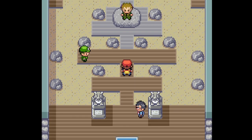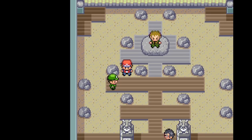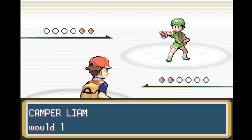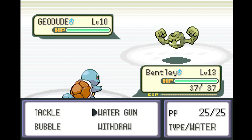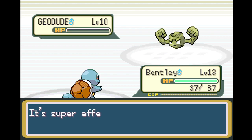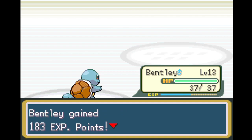So how the Pokemon gyms work is we just have to defeat — you don't even need to defeat the trainers, you could just walk around, but I like facing them. In this case just this one guy. Camper Liam sends out Geodude. We send out Emily at level 10. We have a Water type advantage, so all of our moves will be super strong, causing us to just wipe out the level 10 Geodude. We gained 183 XP.